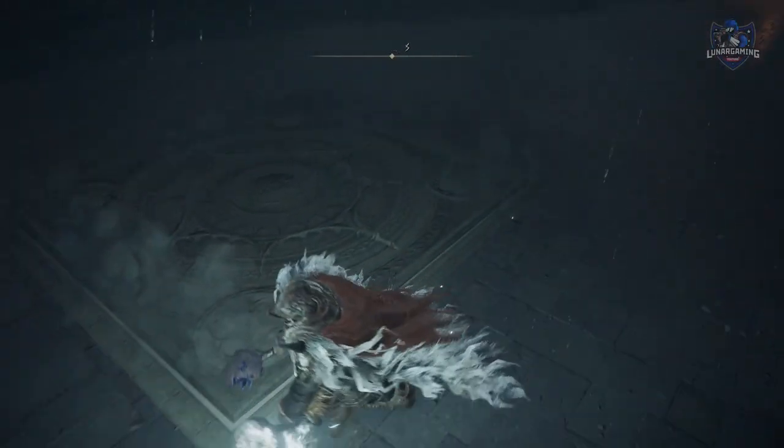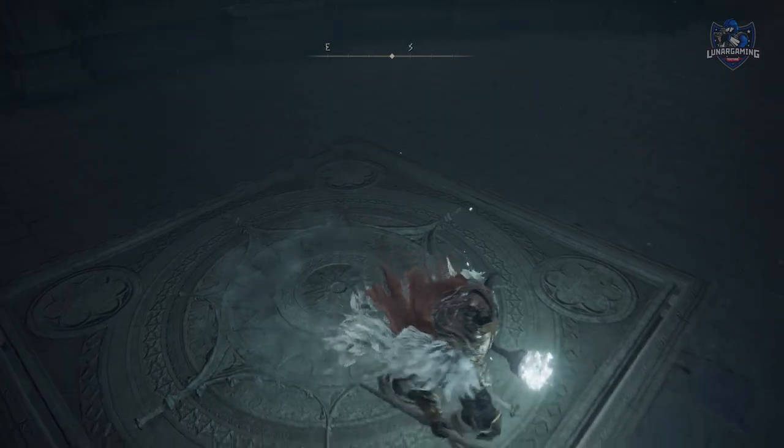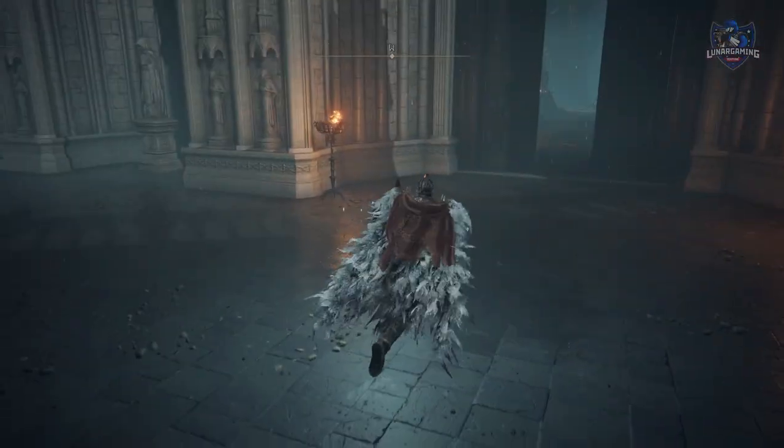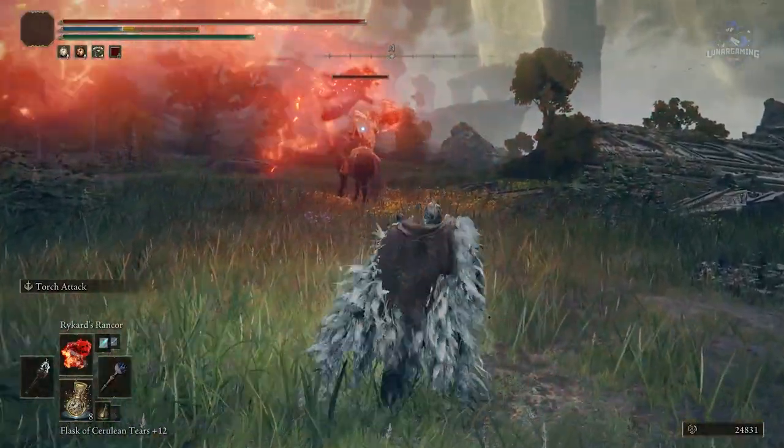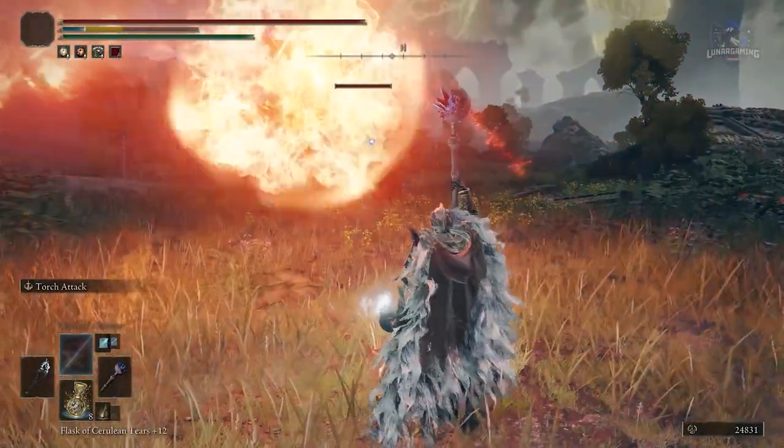Always send your elevator back down after using it, so if you die you don't need to wait for it to come back down. When using spells, be careful of the weather: fire will do 10% less damage in the rain, while lightning spells will do 10% more.